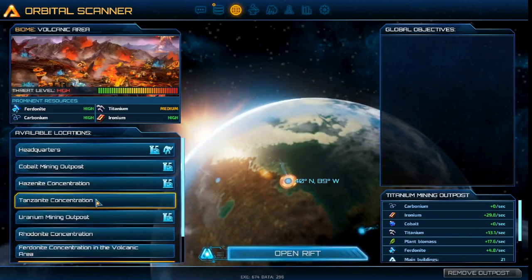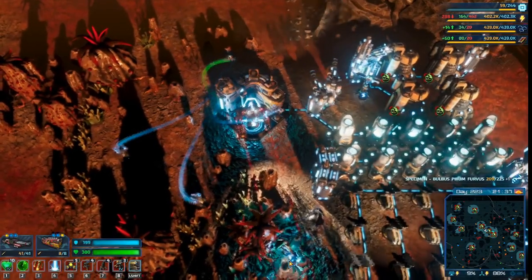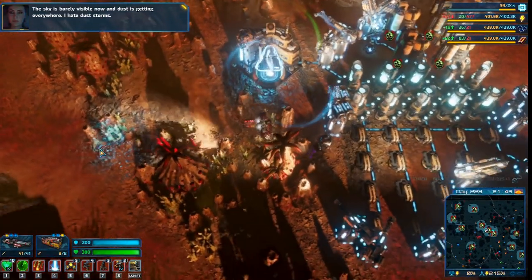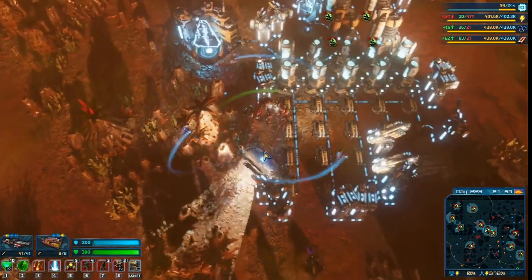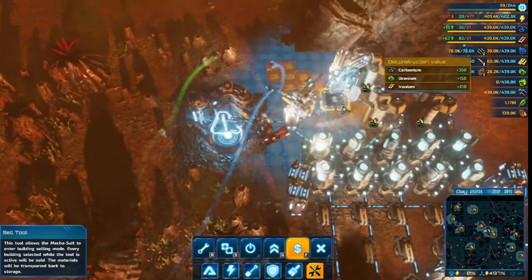Now we'll do it all over again for uranium. The sky is barely visible now and dust is getting everywhere — I hate dust storms. In the desert biome, I have several independent mining bases scattered all over the map. They have their own solar panels and batteries, but all the uranium is gone now, so I'm gonna sell everything and start from scratch.